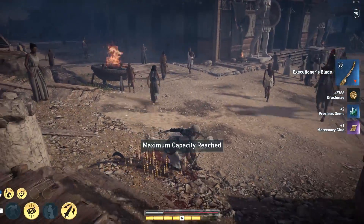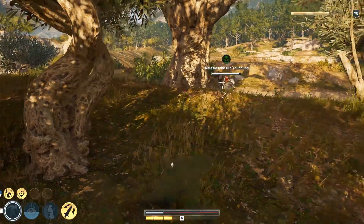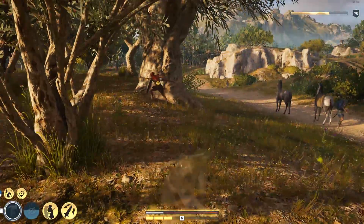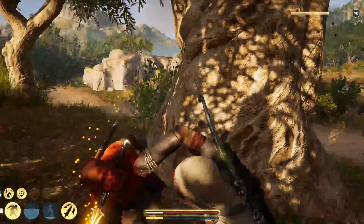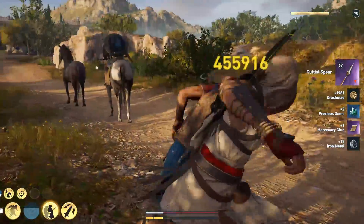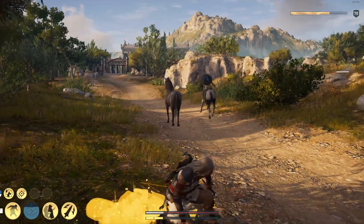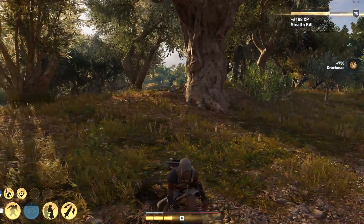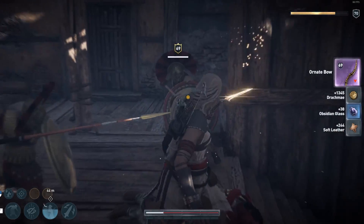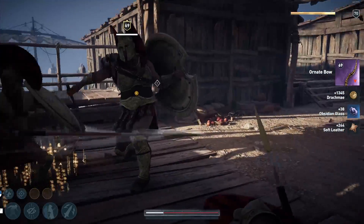One thing I did notice though is that animals have a higher sense of your location and they'll notice you even while you're invisible much sooner and without bumping into you. Utilizing this ability with other assassin abilities and assassin playstyles makes using this legendary set in Assassin's Creed Odyssey refreshing and a welcome change of pace for those of you who primarily play warrior and hunter playstyles.